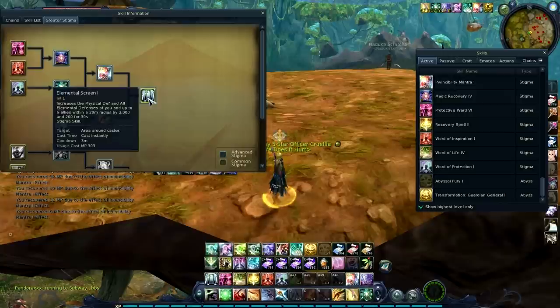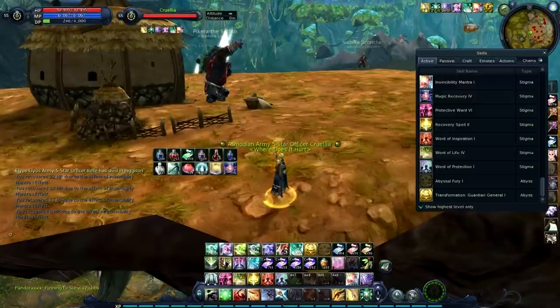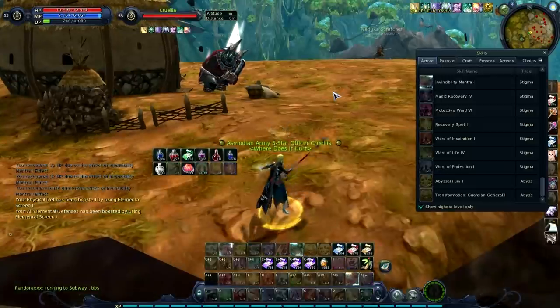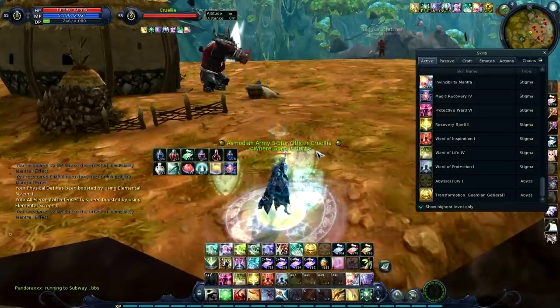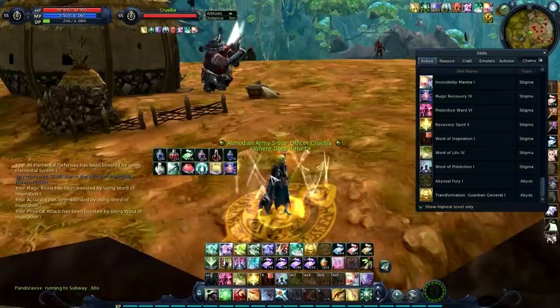And then finally, Elemental Screen. I like this for the elemental defense — if you can't tell from these talks so far, I really like elemental defense; nukes hurt, so anything that helps against nukes is okay with me. The physical defense is nice, probably not super noticeable, but free defense is always good. Other than that it's okay — the animation is kind of lackluster for a final line skill. Word of Inspiration and even Protection look more impressive.